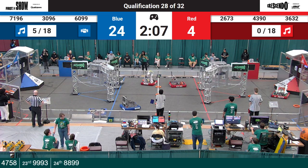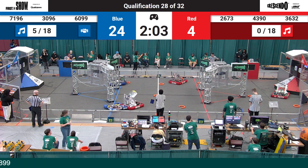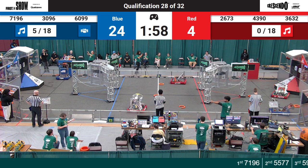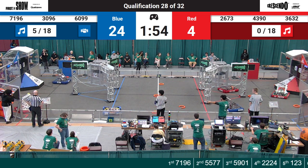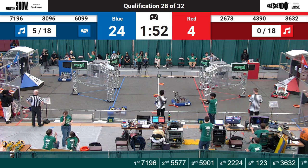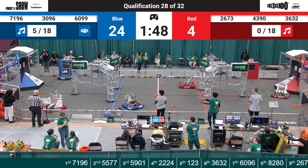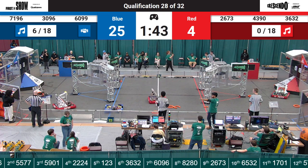Red Alliance pulling across the field. Cast Tech — there's no light on their stack light right now. We'll see if we can get them back later. 4390 looks like they got a note inside their robot. Should be a little tricky for the Red Alliance, but 3632 is down in the source. They've got a note — they've been doing this all season. We'll see if they can make their way back across.